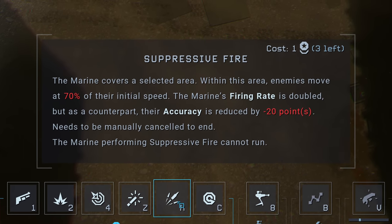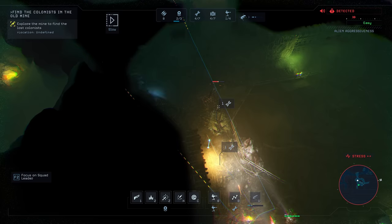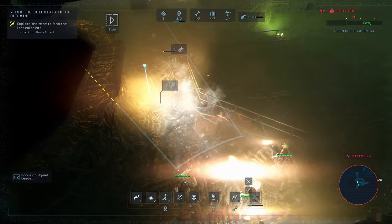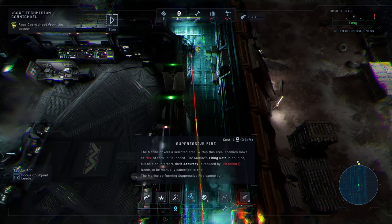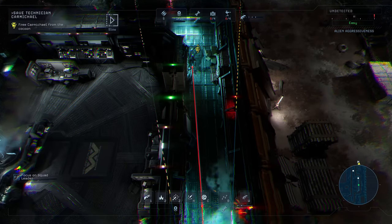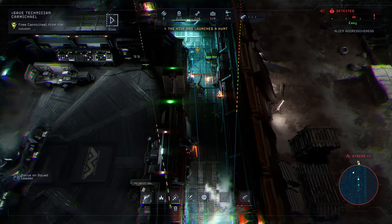Suppressive fire is a skill that is pretty much considered mandatory in many encounters and should be used frequently. It costs one command point to use and makes enemies move at 70% movement speed. Along with that, your marines' firing rate is doubled. This is an excellent skill to use when you are defending yourself against a wave of enemies, especially when they are only coming from one direction. This skill is even more powerful when combined with a stasis grenade.